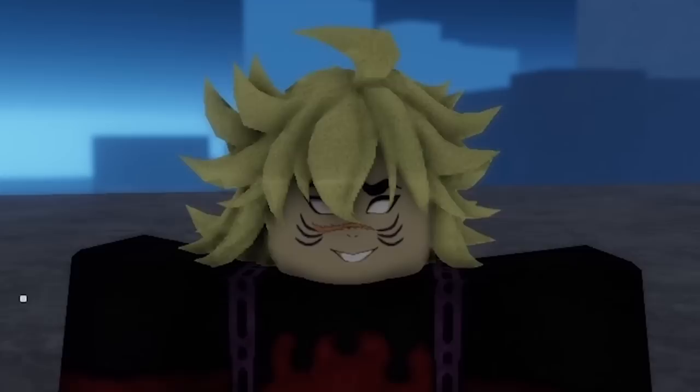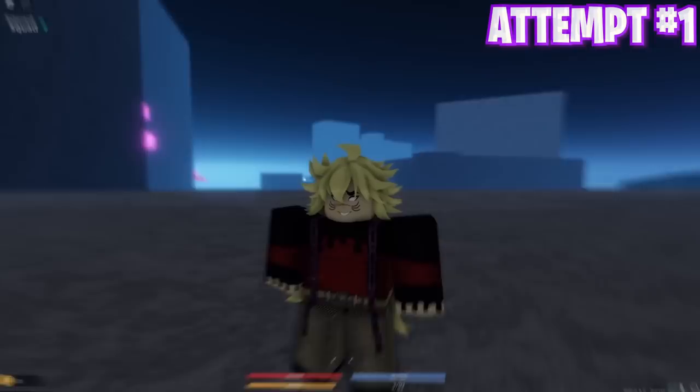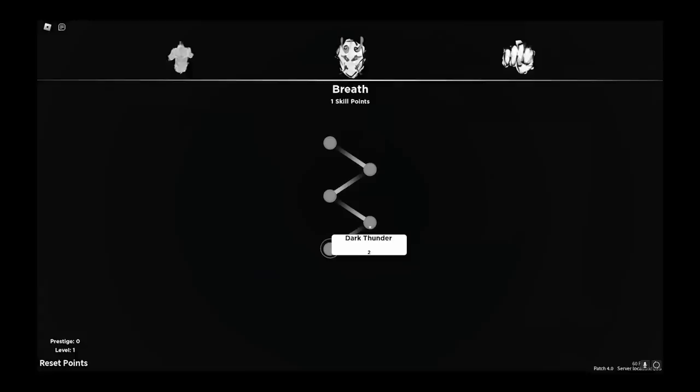Alright boys, checklist: we became a demon, we have no horns. Next we gotta get the ice blood Doma. Can I just tell you guys how expensive this is? 250 Robux for one blood spin - isn't that ridiculous? But don't worry, watch this - in three, two, one - YouTube plot armor, first try ice blood Doma, please!